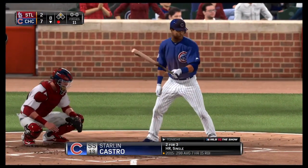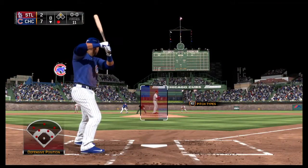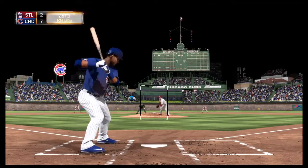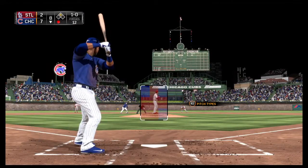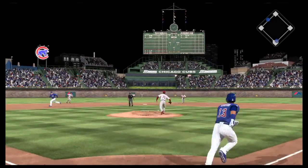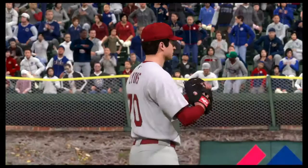Starlin Castro will stand in — he homered back in the fifth inning. Here's the first offering, the fastball — ball one, 1-0. Now the 1-0 and this is knocked down on the mound, and the throw will be too late as he can't recover in time.